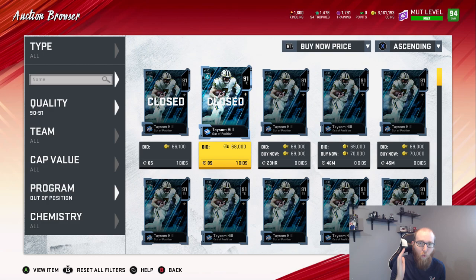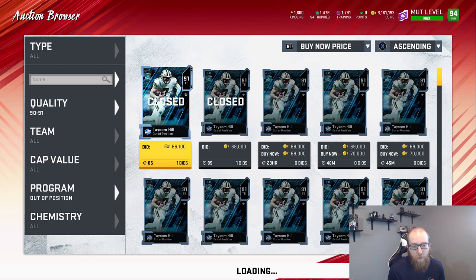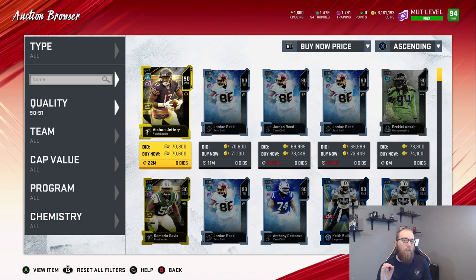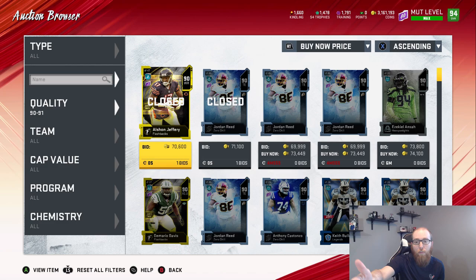What if you're just trying to snipe these and flip them? This is where it gets more interesting. We see a Taysom Hill here for 65,600, which is a great deal. I should probably buy that — let's buy it. Dang it, I took way too long. There was one at 66,000, which is a great deal. Now let's go ahead and go back to 90–91 and search by buy now. This is the way I figure out how much cards sell for. You have to wait until they're close to expiring — you'll see them up for 40,000 or 50,000 for almost an hour before they sell.